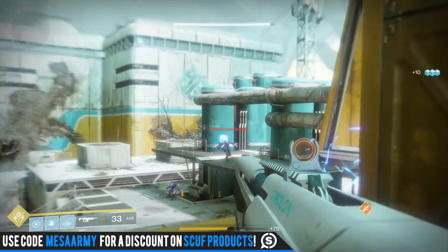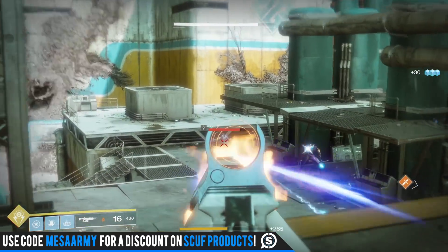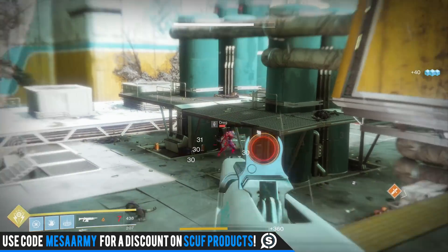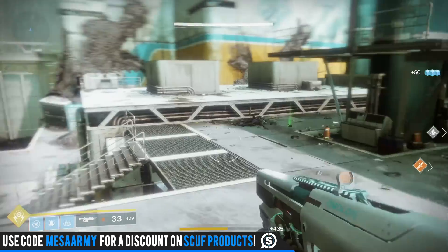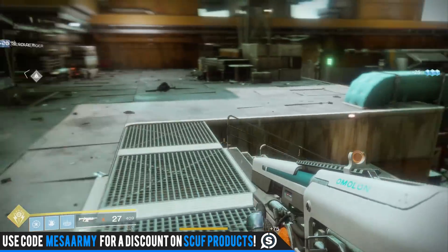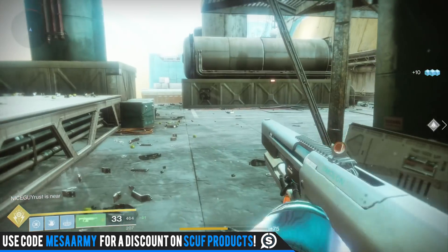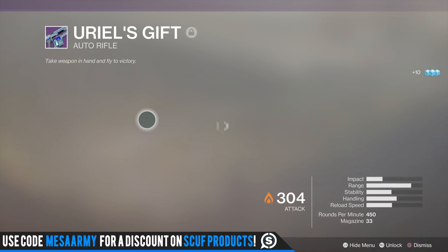Coming in at number 3 is going to be Uriel's Gift — I don't care how it's pronounced, I'm calling it Uriel's. This thing is awesome; it reminds me of the Vanquisher from Destiny 1. It's got a rate of fire and impact that I just love. It's a little bit slower firing than something like the Scathelock, but there's not much not to like about this thing.